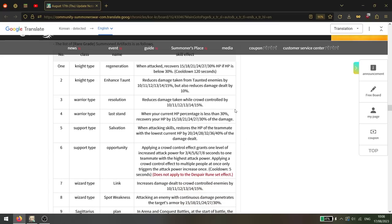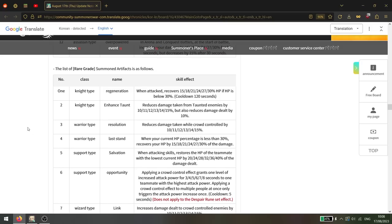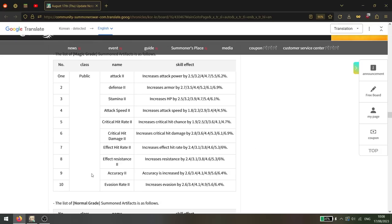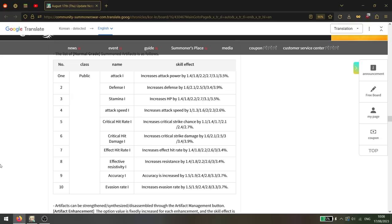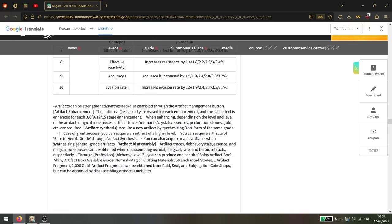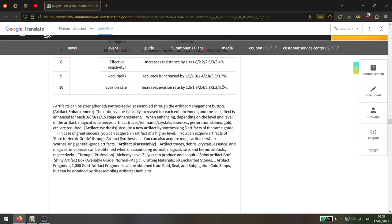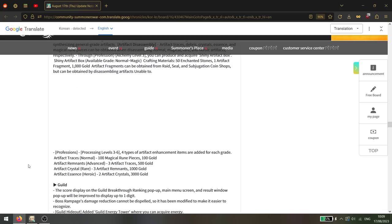I won't go over all of them but I'll leave the video paused here so you can read through the rare types. Then the magic grades - it looks like mostly the higher tiers have various skill effects, while normal and lower grades just increase stats. Artifacts can be strengthened, synthesized, and disassembled through the artifact management button. The option value increases for each enhancement level and the skill effect is enhanced at plus 3, 6, 9, 12, and 15. These will be very easy to upgrade early on - we'll go over artifacts in a separate video since there's a lot to cover.